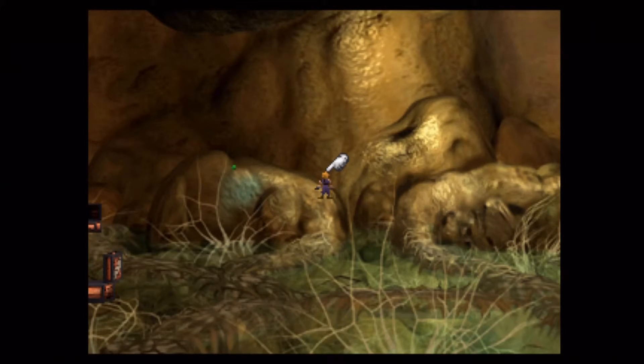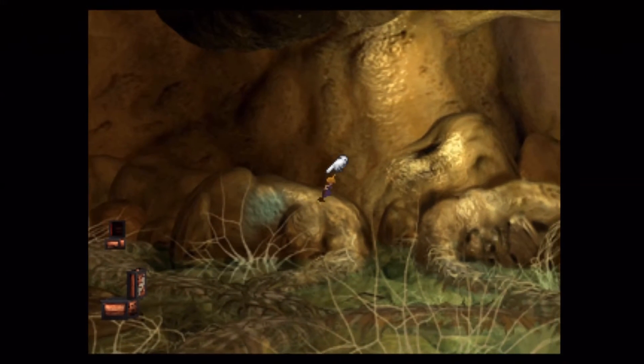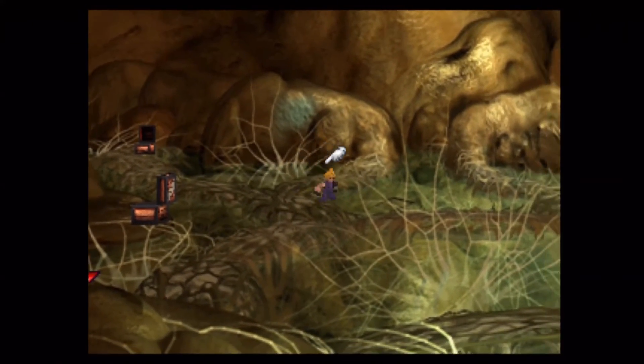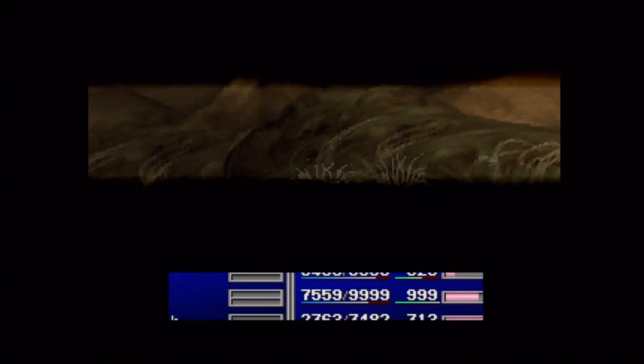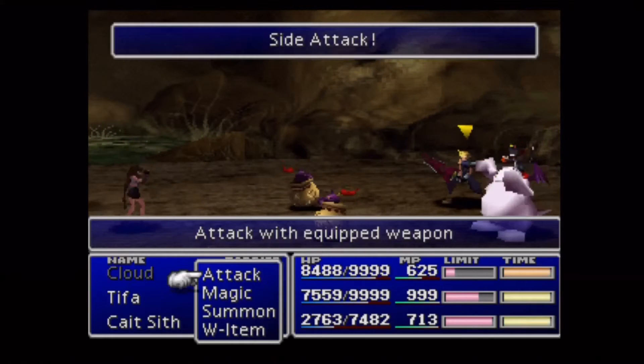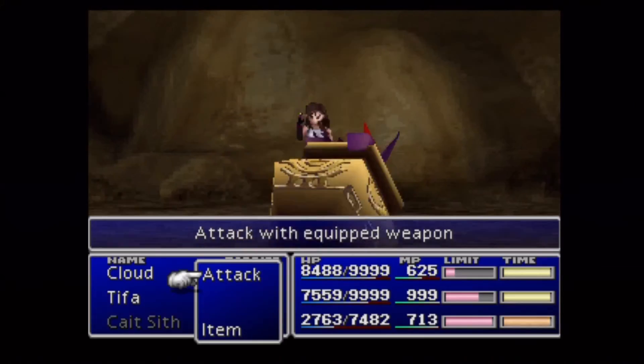What I did a lot here was spend a lot of time getting my AP in this screen and the previous screen. I spent actually a few real-life days where I would play for an hour or two, then run away and save, and come back the next day. Unfortunately that just means a little bit of extra run time between this spot and that glitched save point.